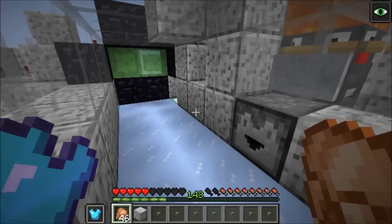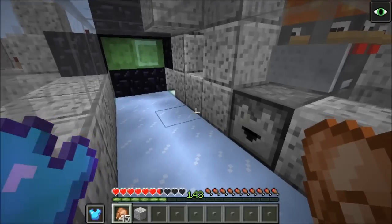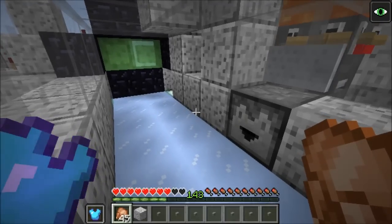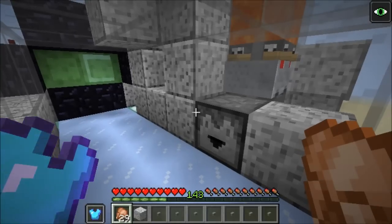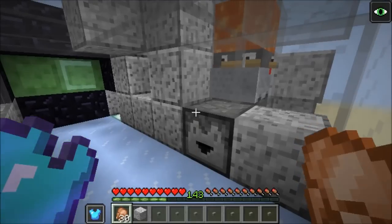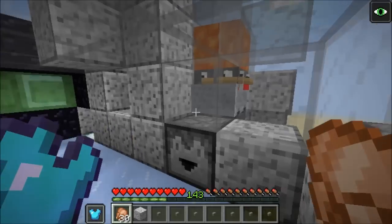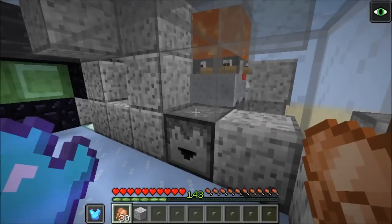So the way that I regenerate the player's health is by using a new 1.9 food mechanic that allows a regeneration-like effect to occur every time you eat some high quality food, such as chicken. To keep the player hungry, I use a technique I call induced hunger. The way that I do this is by having the player do activities that cause them to lose hunger bars, or by eating food that will give them a hunger effect.